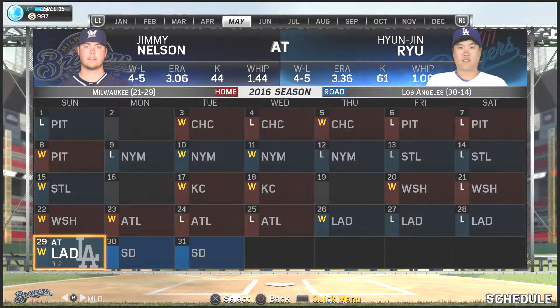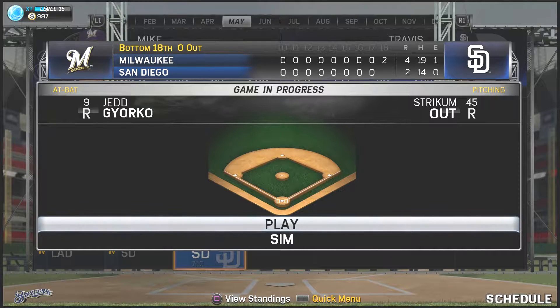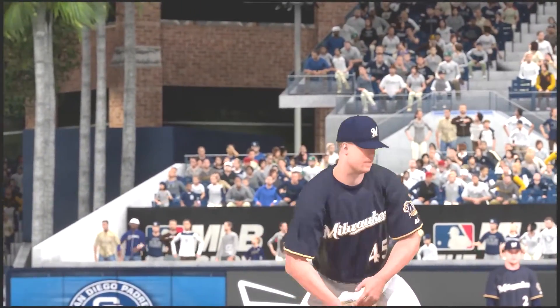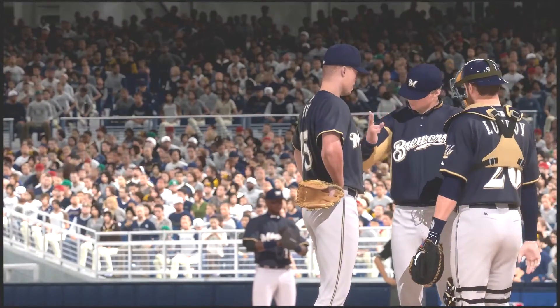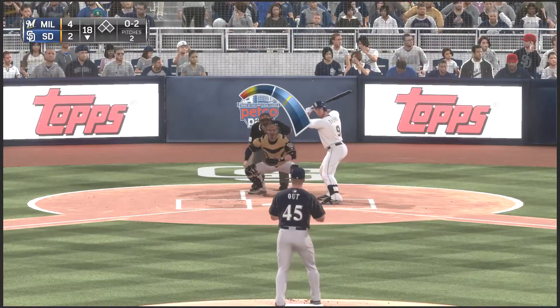We have that boost going for us for the next 25 innings so that he can get his attributes up and get some training points. We're going to get some game action here - bottom of the 18th inning with nobody out, 4-2. Looks like Milwaukee put up a two-spot in the top of the 18th, and they're going for their closing pitcher to hopefully get them the win after this long, long game.